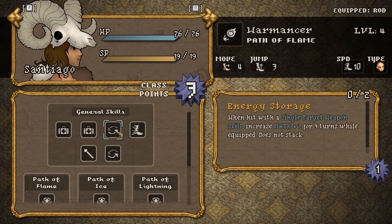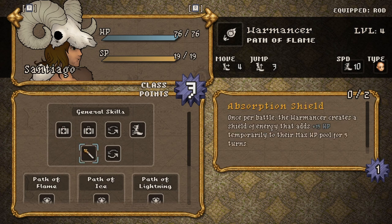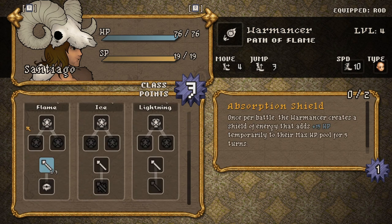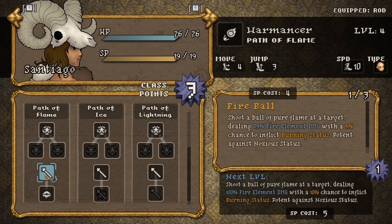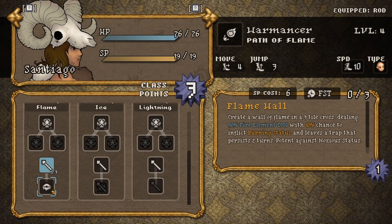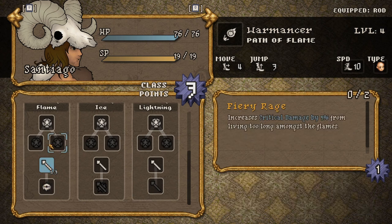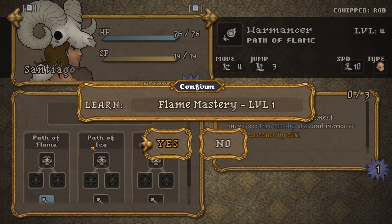Basically, every character who takes part in a battle gets a level. There's no XP or anything like that — you take part in a battle and you gain a level. Apart from main characters, who always gain a level even if they weren't in the battle. So it's just a way of keeping your main dudes levelled. When I'm speaking about main characters, these are the story-specific characters, as opposed to the ones you hire. As you gain a level, you also gain a class point, and this leads us to the skill system.